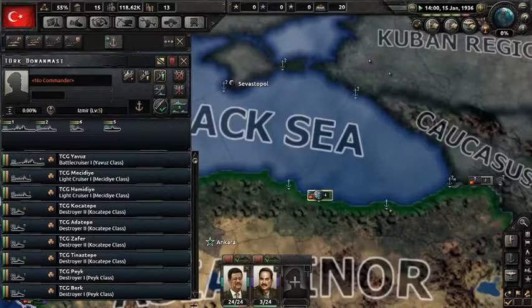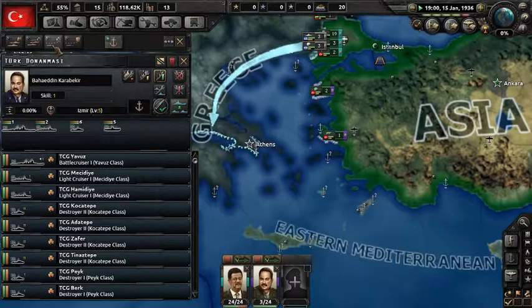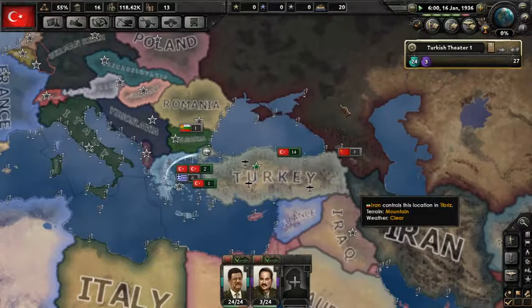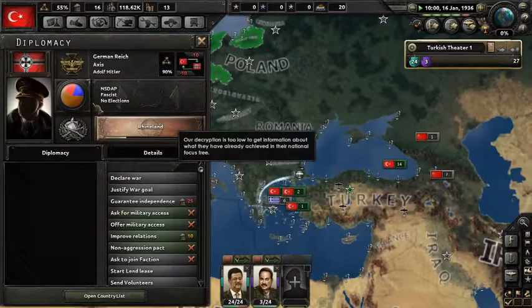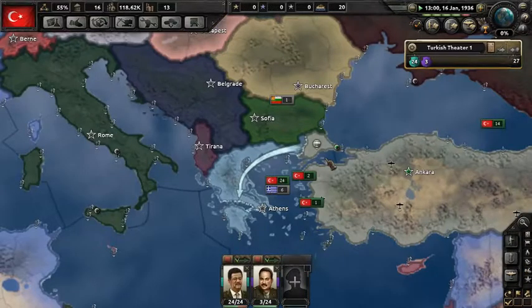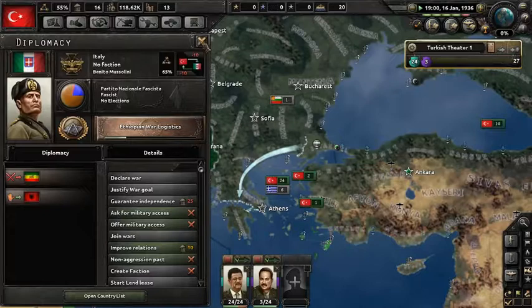Turkish Navy new commander Bahadur Karabikir — that's my man. Throw them into the Mediterranean. Five-year plan. Rhineland — classic, classic. Ethiopian war logistics, everything's going as planned.